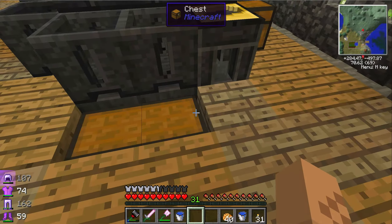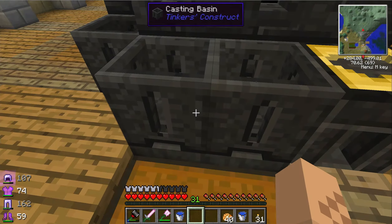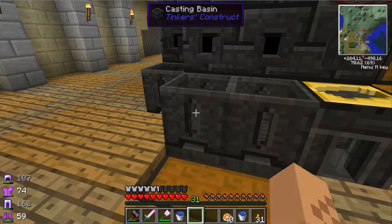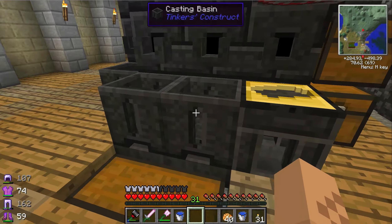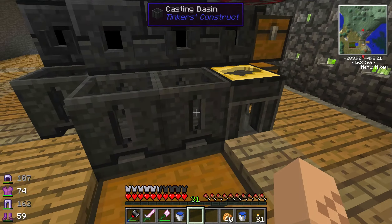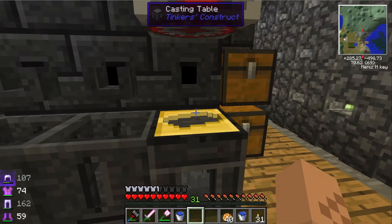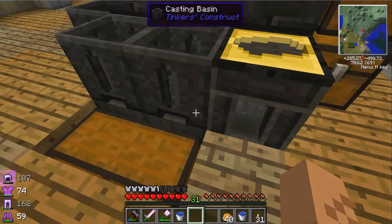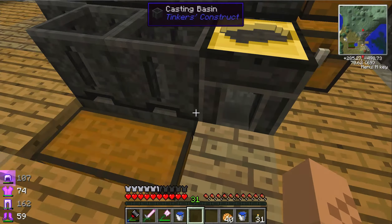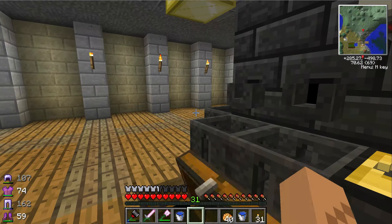After watching a few videos I realized that casting basins and the casting table count as inventories. So if you put a hopper underneath them, when they have something in them the hoppers will pull the items out and put them in a chest. As you can see I've created a lot of ores this way.